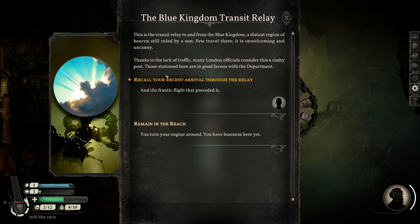When I played the prologue before, they didn't say. Also, this is super interesting: the Blue Kingdom is called that because it's still ruled by a sun. In Sunless Seas and in Sunless Skies, as the name suggests, they're sunless. Strange though — a distant region of heaven with a sun, you'd think that sounds amazing, but it says it's unwelcoming and uncanny. It's a dangerous place.